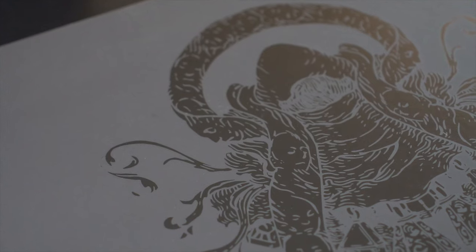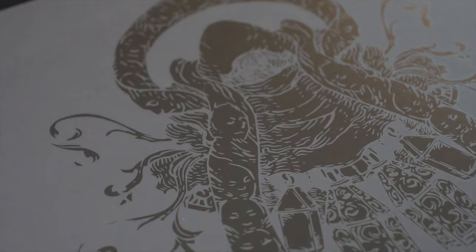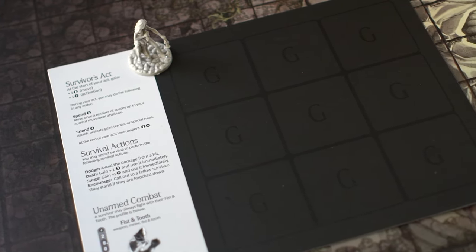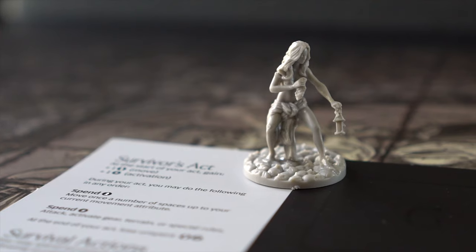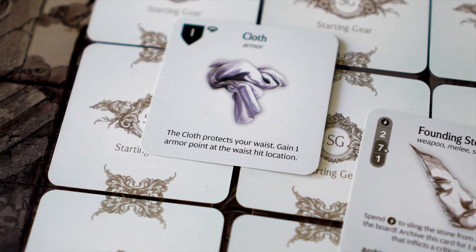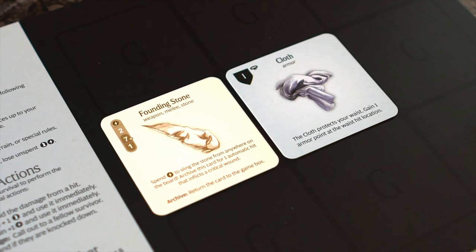First things first, you're going to need to pop open that massive box you have displayed above the fireplace and pull out a couple of things. This is the gear grid, which is used to arrange a survivor's gear that the survivor is currently wearing. Now grab these starting gear cards. Our little friends start out practically naked — they'll each have one cloth armor gear card and a founding stone, which is basically a rock they found on the ground. These are placed right side up on any two spaces in the gear grid.